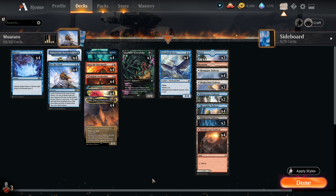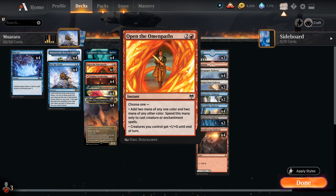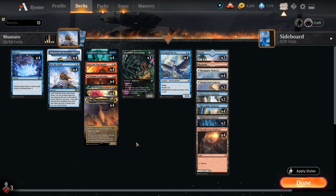But I think finally, thanks to the addition of a new Kaldheim card - Open the Omen Paths - a card that I rate higher than most people unfortunately, thanks to this card, we actually have ourselves a sweet little combo brew that can win as early as turn four. Open the Omen Paths just doesn't look very interesting at all - it's basically a ramp spell for three mana.